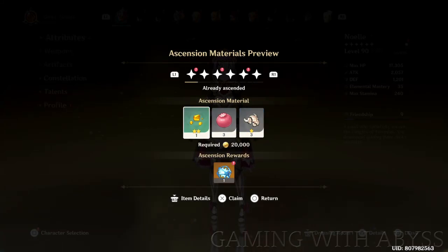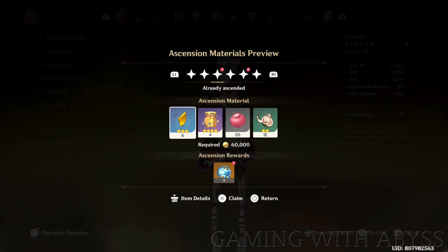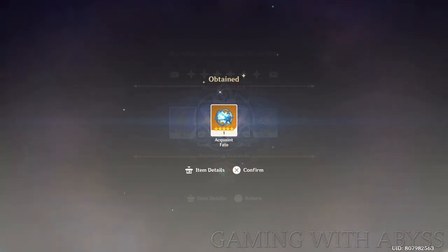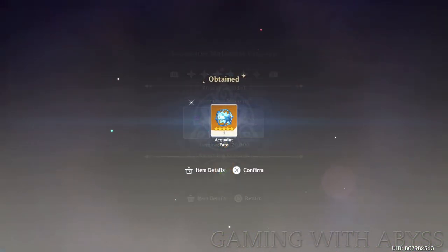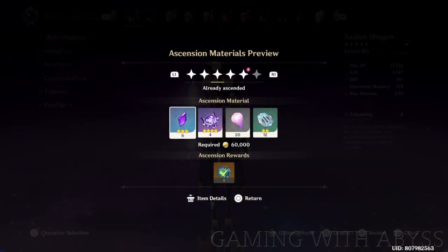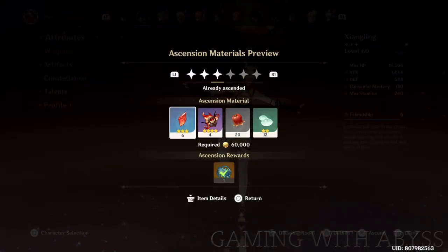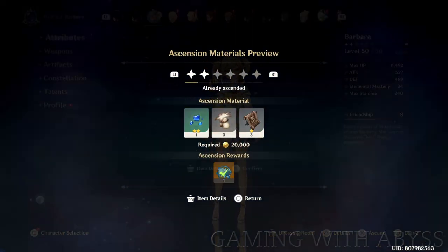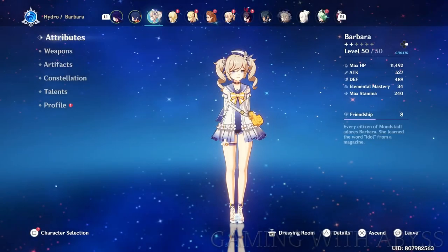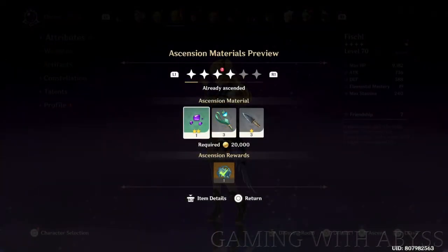Next, let's talk about ascension rewards — you have to go back and manually claim each one of them. I assumed early on they were given to you automatically once you reached the next phase, but no, you have to go back and claim each reward individually. When I went back and claimed all of mine, I ended up with 20 extra fates. I had just been looking forward to the next ascension without double-checking. Go back and claim all those rewards — you'd be surprised how many you have unclaimed. Double-check your ascension rewards and make sure you claim every single one.